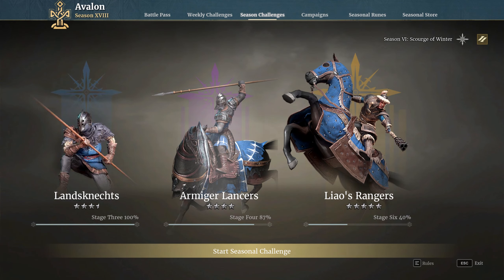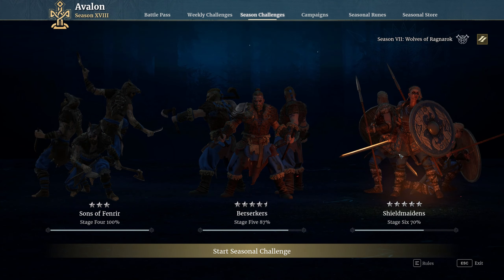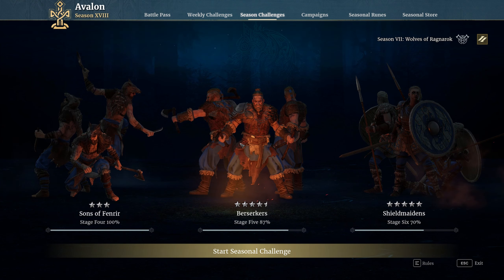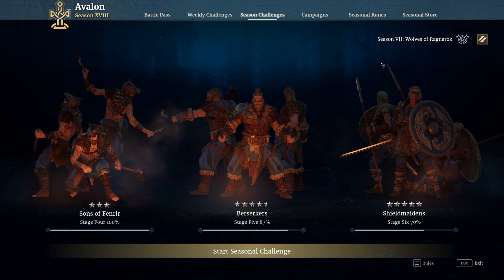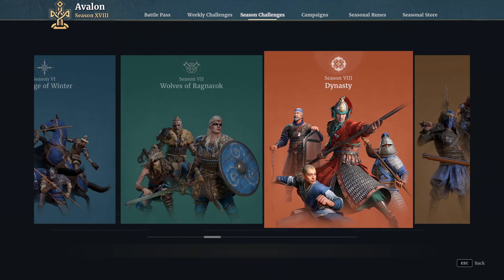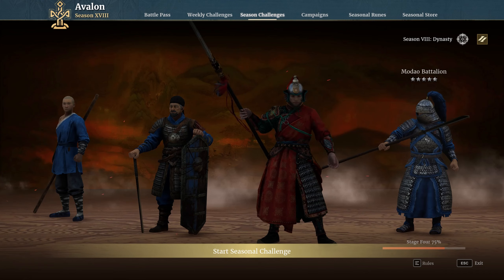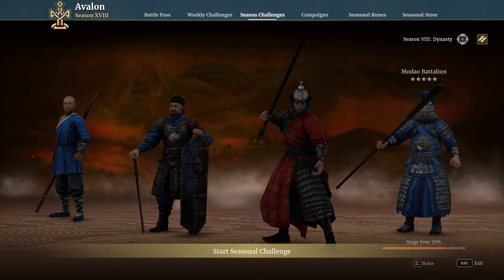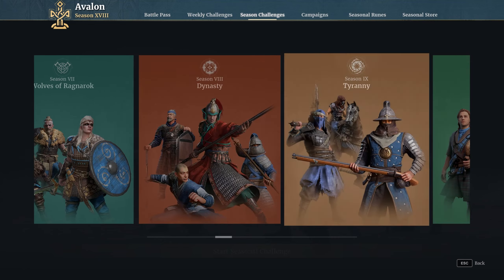Season six — nothing really in there to be honest; they're all okay but nothing special. I would be leaving this season until near the end. Season seven — shield maidens are very very good, berserkers are hit or miss, and ephemeras are very very good in blue meta, but again this is a season to leave until near the end. Season eight — you will want to unlock the pike weapon class in here, but mainly you'll want the modals. Modals are very good anti-cap units and very powerful tier five units, so look at unlocking these fairly quickly.